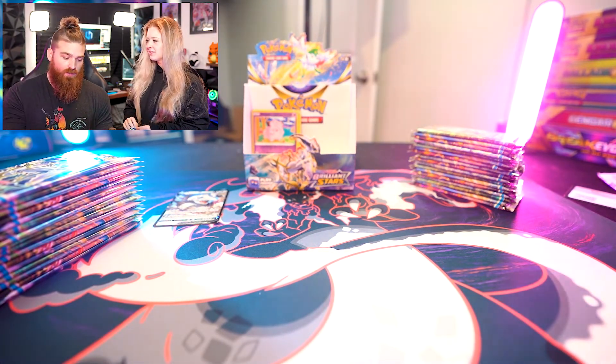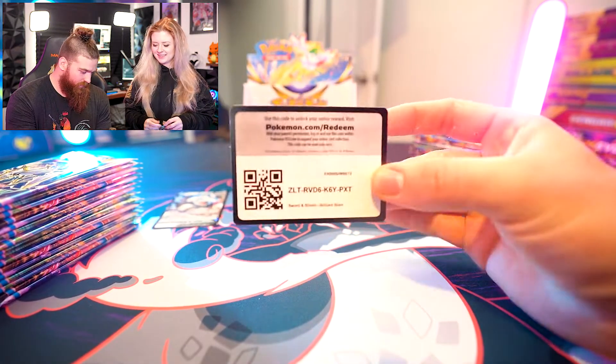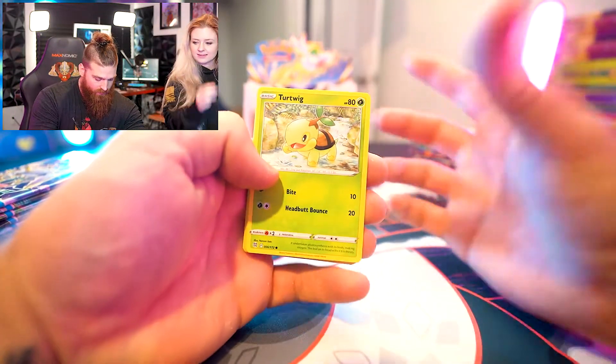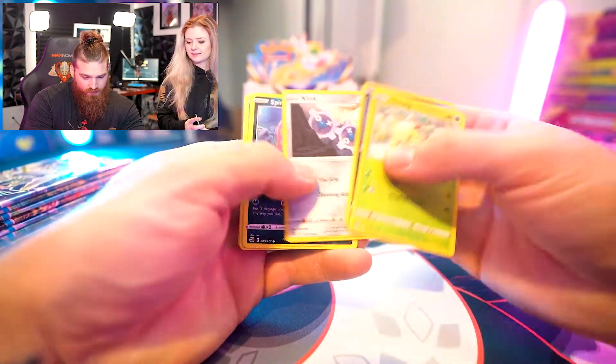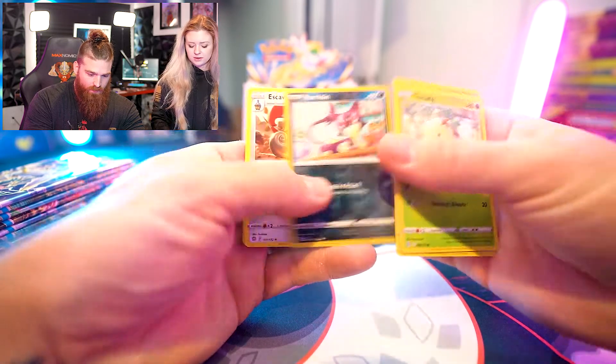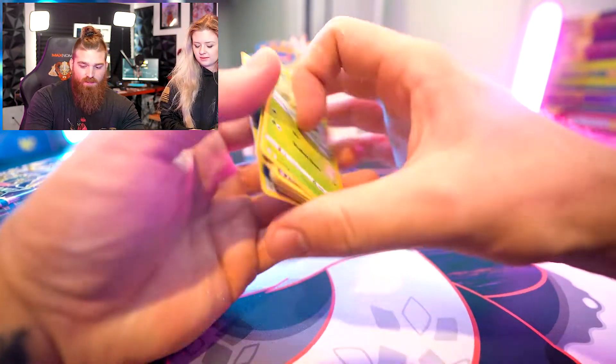Are you sweating? Yes, I'm always sweating when I do this. Y'all can just scan the code cards anyway. The Turtwig is really cool, Sneasel, Klink — that's cute. Little baby Purloin and the non-holo Escavalier.